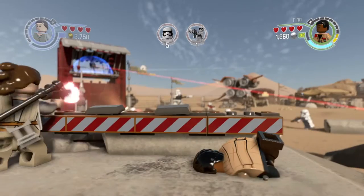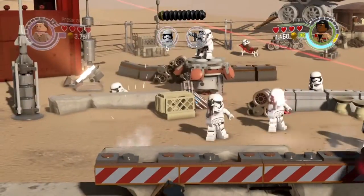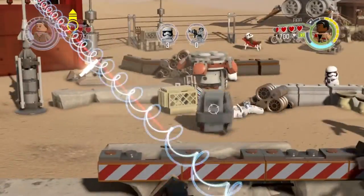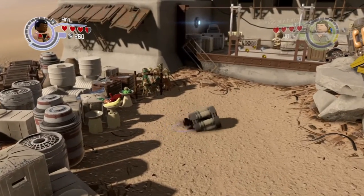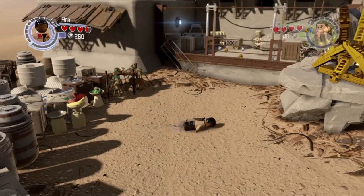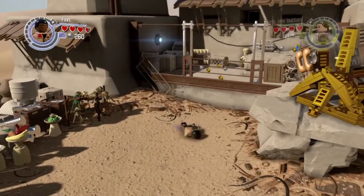Hey, what's up everybody. Team SNES here with a brand new glitch on the game Lego Star Wars: The Force Awakens. In this video we're going to show you how to slam Finn face-first right into the ground and keep it there — we'll just call it the face walker. And yes, as you can tell I'm not the flashiest name maker for glitches, but who cares, I do what I want. Let's get this tutorial started, shall we.